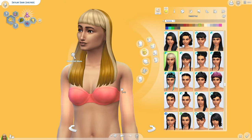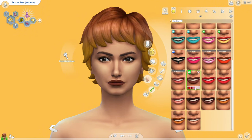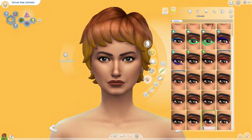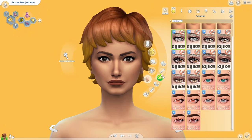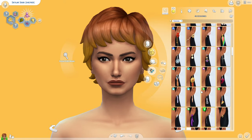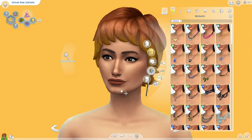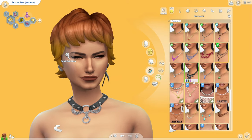Her name is Skylar Scar. I gave her the Ghost Historian aspiration — that's the only one we got with Life and Death — and only one of the pack traits. She is skeptical, genius, and ambitious, and the other traits are Macabre and Chased by Death.